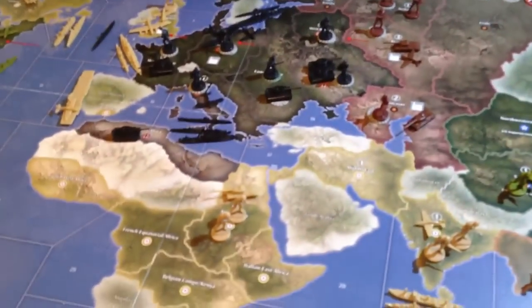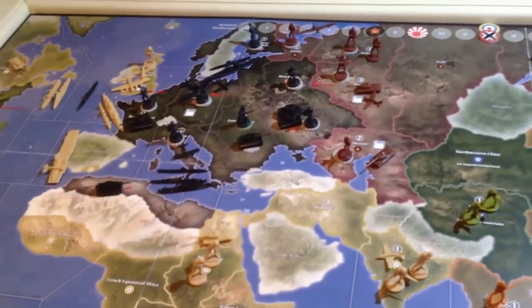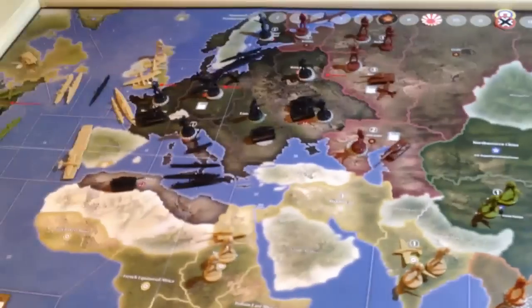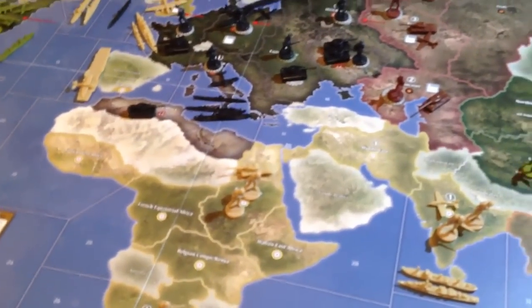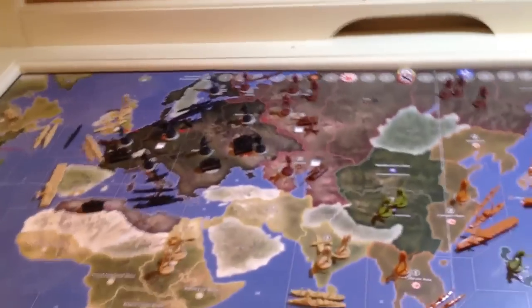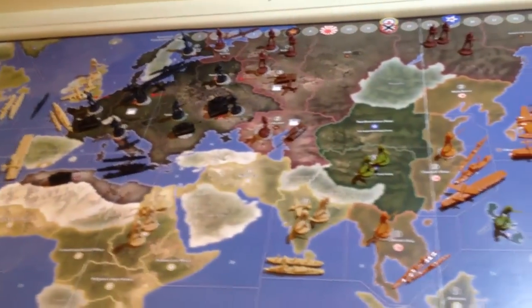You'll have other games like 1942 where you start off with the Axis owning a lot more countries. And the 1940 editions really start off at the beginning from scratch — everybody has peace treaties and you've got to wait until a certain turn to start attacking. There's a lot more detail into it.